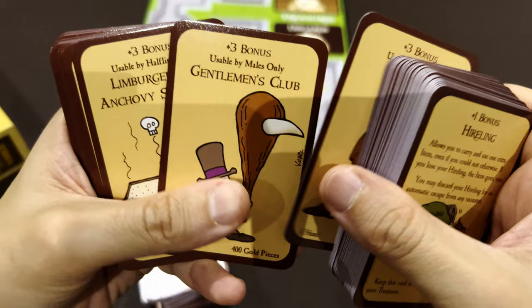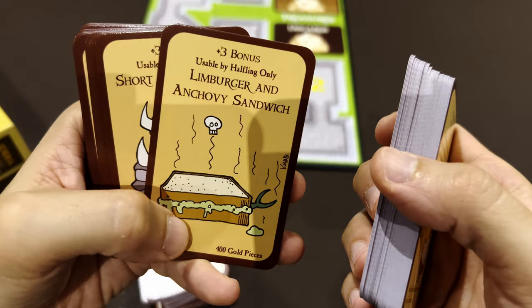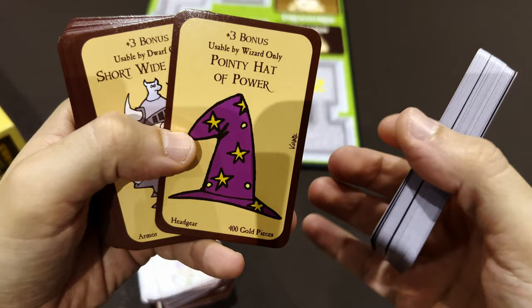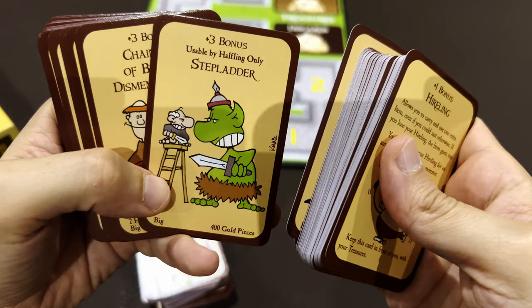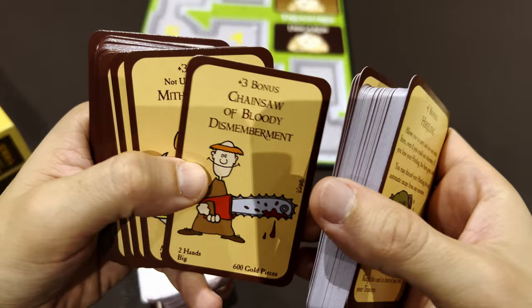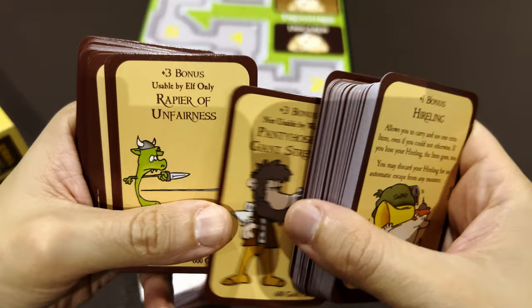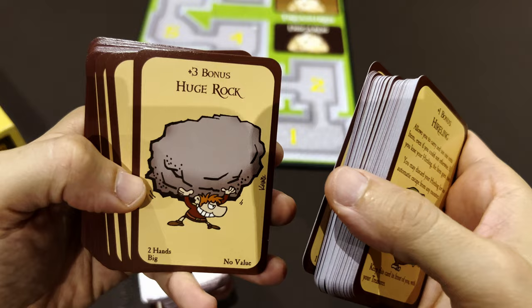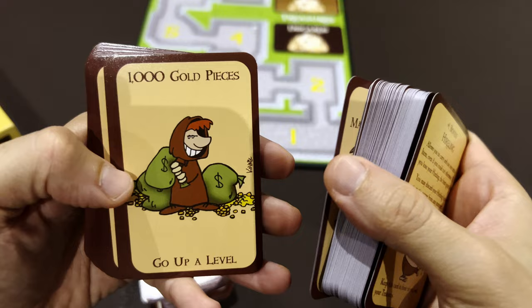More items: Dagger of Prestidigitation, the Gentleman's Club - only usable by males, Biker Mice from Mars, Pointy Hat of Power, Short Wide Armor, Stepladder used only by Halflings to become taller, Chainsaw of Bloody Dismemberment, Mithril Armor not usable by wizards - a Lord of the Rings reference - Pantyhose of Giant Strength, Rapier of Unfairness, Huge Rock, Cloak of Obscurity, Hammer of Kneecapping, and Mace of Sharpness.